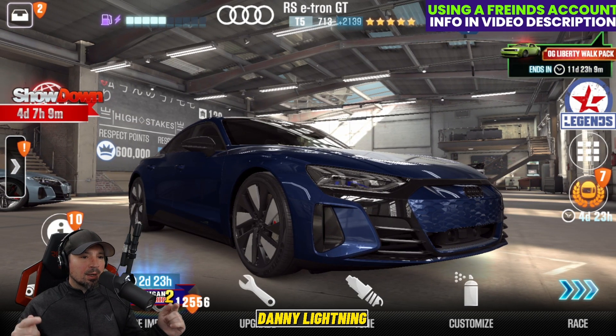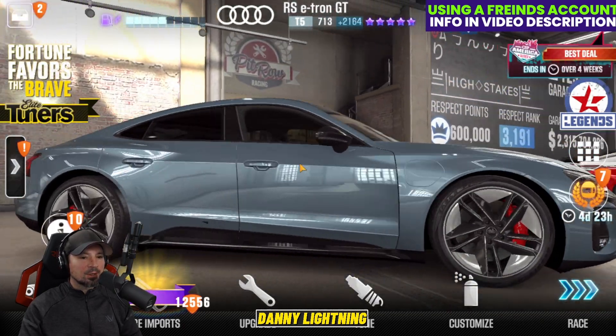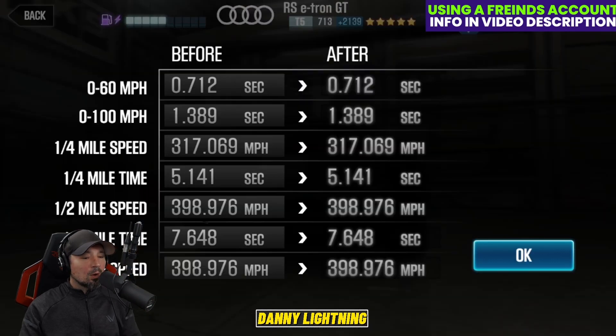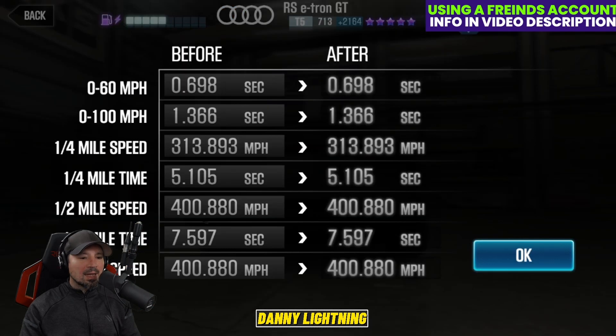First up, we got the Audi RS e-tron GT, and there's a gold star and a purple star version. More than likely this is going to be a milestone prize car — don't quote me on that, but more than likely it will be. The gold star version has a dyno time of 7.648, so it could be faster if somebody figures out a better shift pattern. The purple star version has a 7.597 on the dyno, and that could possibly run faster, slower, or around the same time once we figure out a shift pattern for the car.